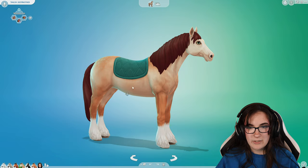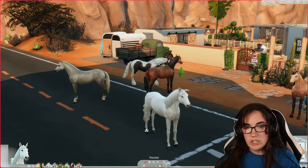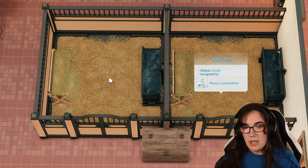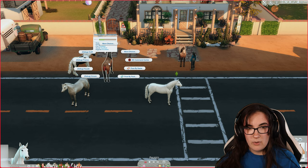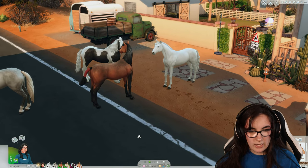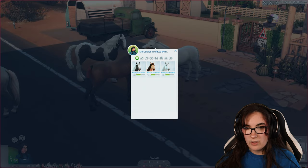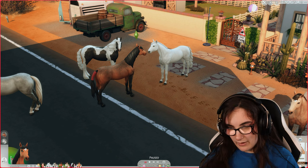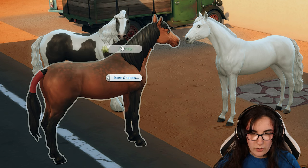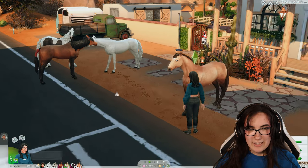The very first horse we got, Penny, is a Lipizzan. So let's get some breeding started. Our first pairing is Penny with Hokey Pokey. They're already friends — that's great. Let's have them nuzzle and sniff each other. Then we'll have Pixel come over and encourage Hokey Pokey to breed with Penny. I got there in the end — look at them, they're so cute together!